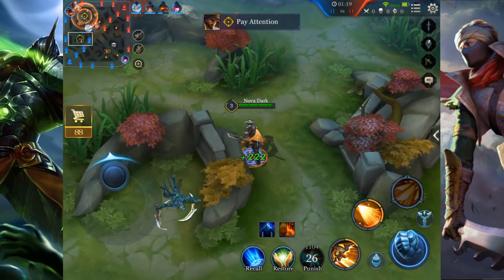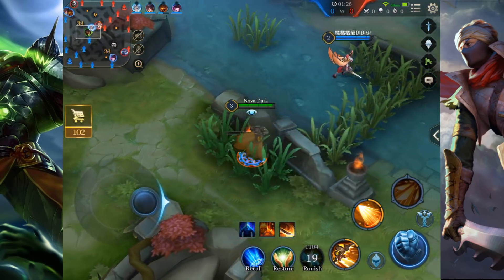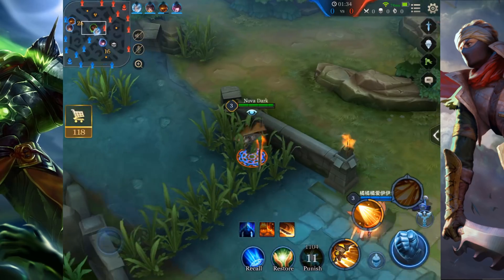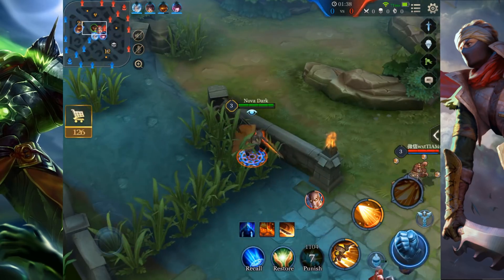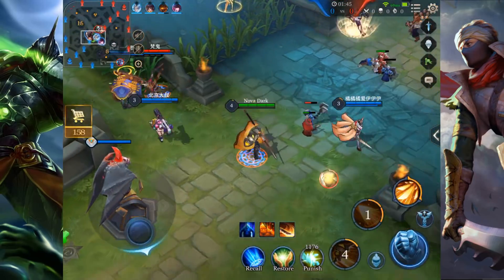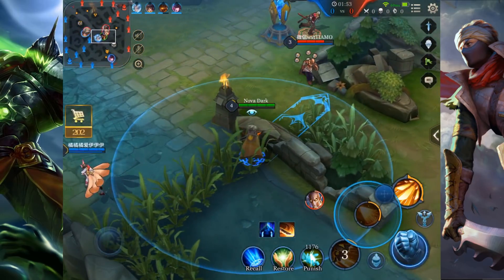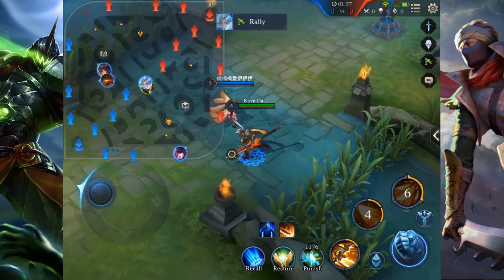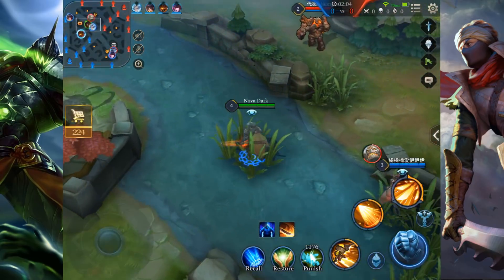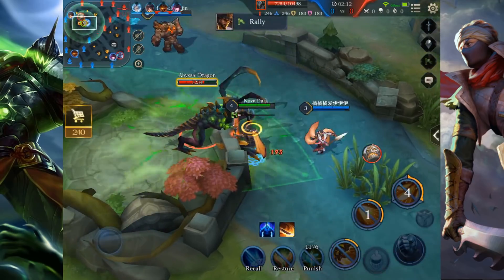I know Murad started blue buff, so I'm pinging to the others that Murad might gank top. Now I'm just sitting here in the bush to see if we can catch someone off guard — like if someone tries to gank the mid laner, I'm prepared to catch him. I poke Jinnah and he has to use his flicker, which is pretty good for us. We remember his flicker is down and we can try to gank him later. I camped in the bush, saw Jinnah move, poked him again, and now he's low — we can just force dragon since he has to go back and we have more people.